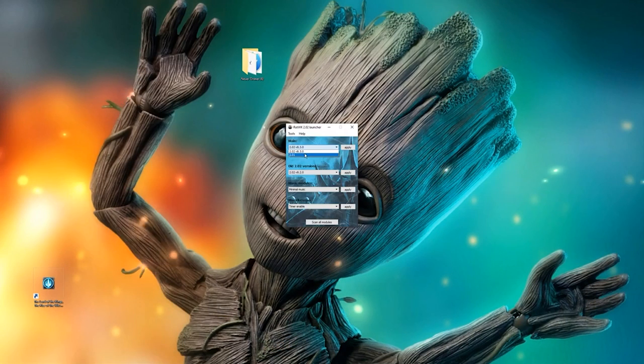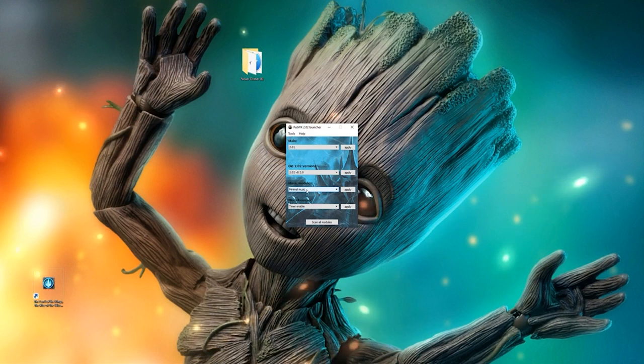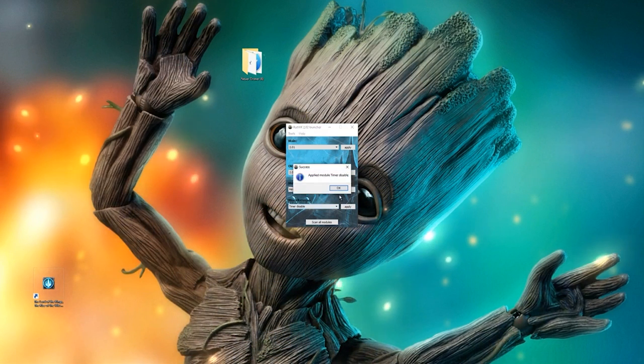Just like in Age of the Ring, your Battle for Middle-earth 2 has to be on patch 1.06. But unlike Age of the Ring, your Rise of the Witch King this time has to be on patch 2.01. Also, change to minimal music and disable the timer in your patch switcher.